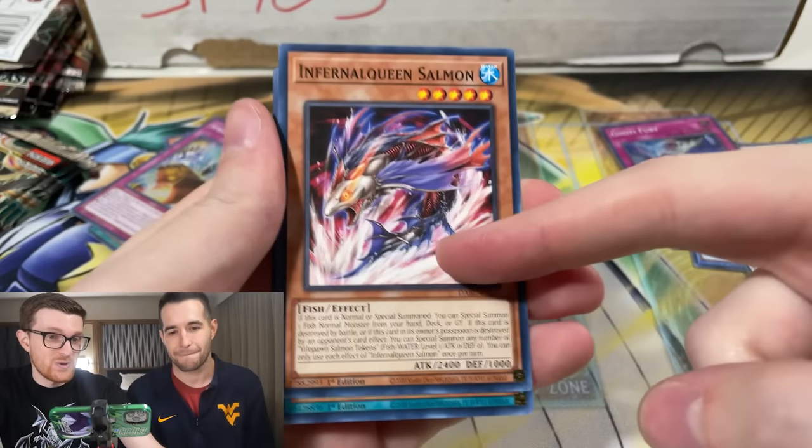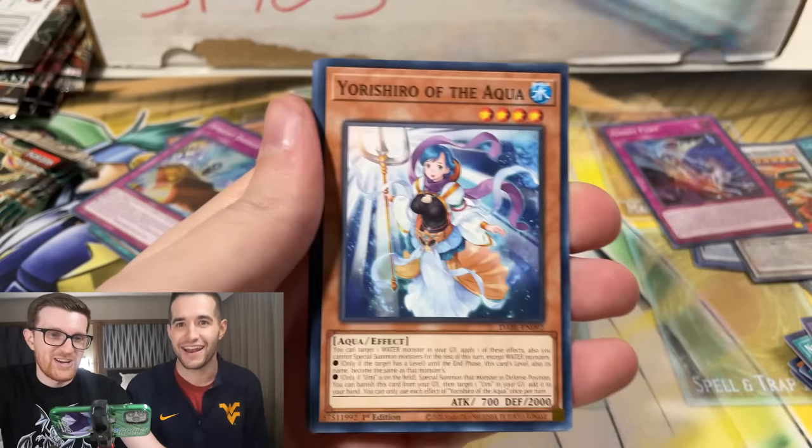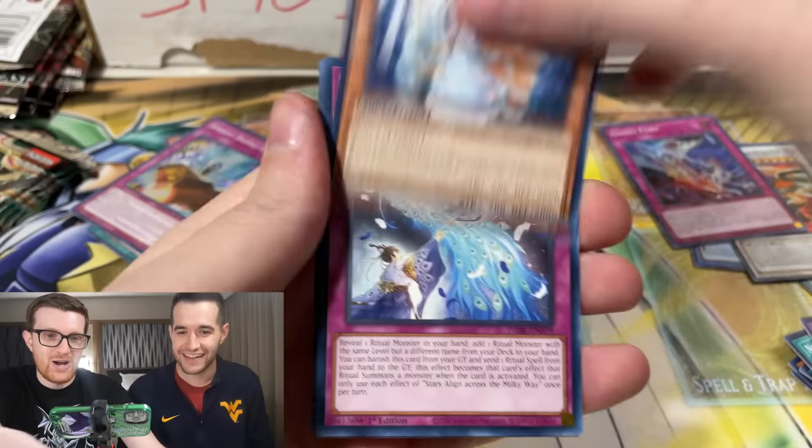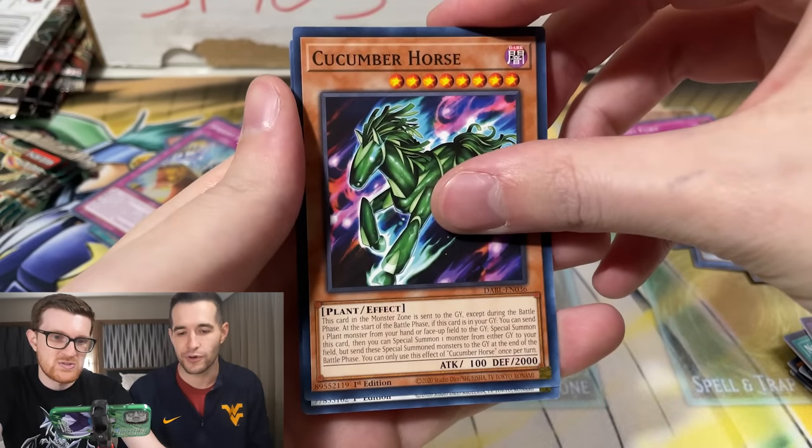The Infernal Queen — this is also a retrain. There's the Terror King Salmon. This is the Infernal Queen Salmon — I didn't even realize that. I'm bringing some knowledge in here. There's your Maiden of the Aqua retrain for you. Terror King Salmon. I just love the Cucumber Horse.